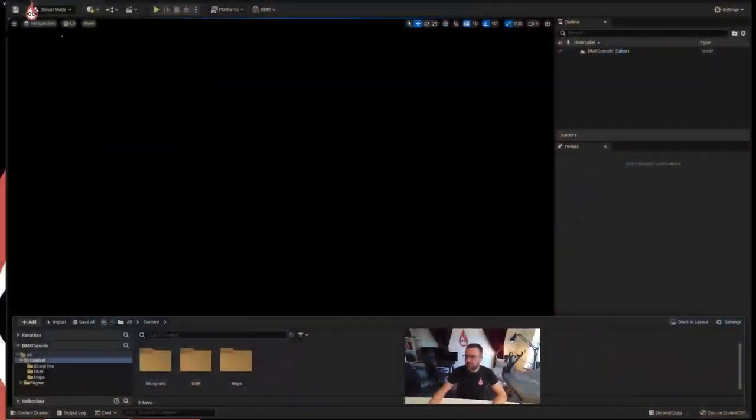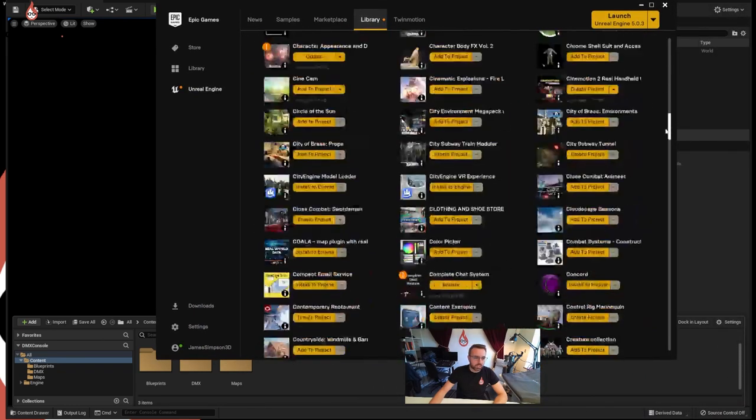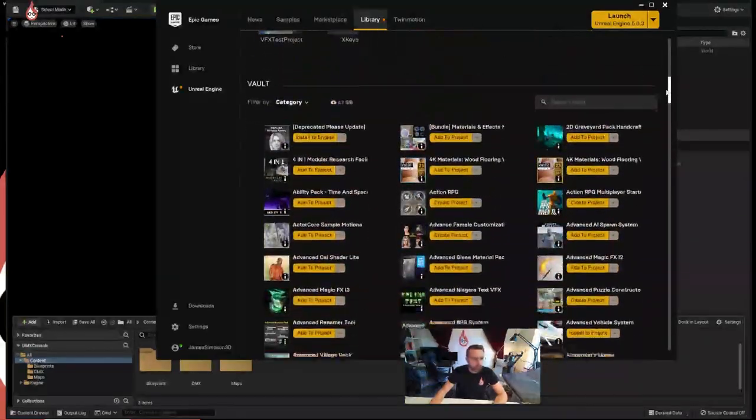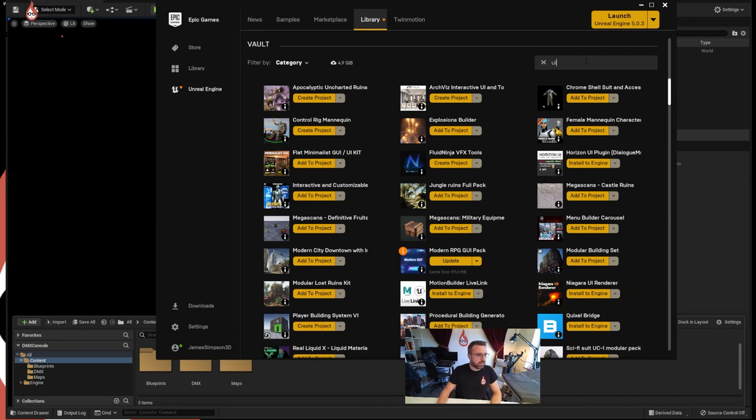I get laughed at a little bit by one of my colleagues who thinks I buy too many things on the marketplace, but I do find it really useful to just get things that help me in my workflow to get there quicker. So I'm going to drag over the Epic Games Launcher - I've shown before my enormous collection of assets, which I must stress a lot of them are free and some I've got in deals. I'm going to search for user interface, just put in UI and see what comes up.